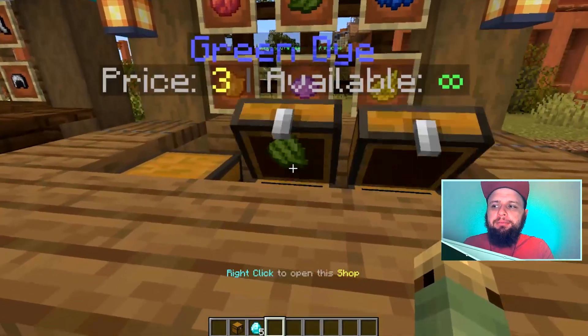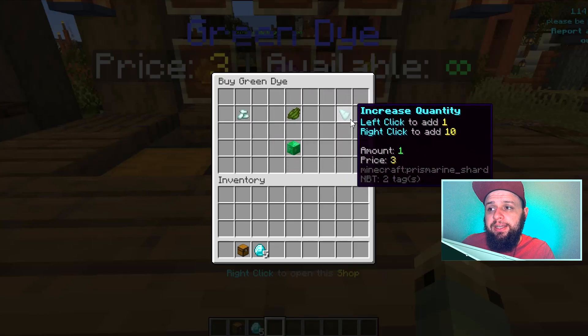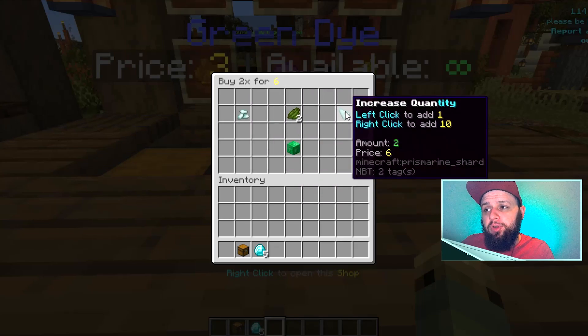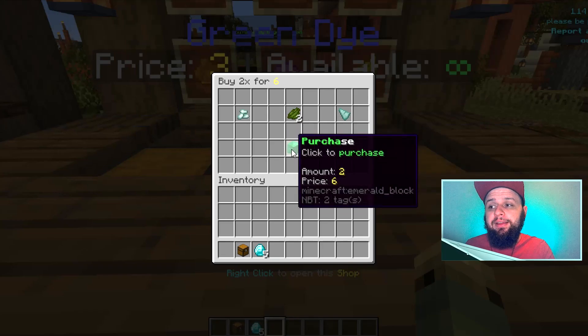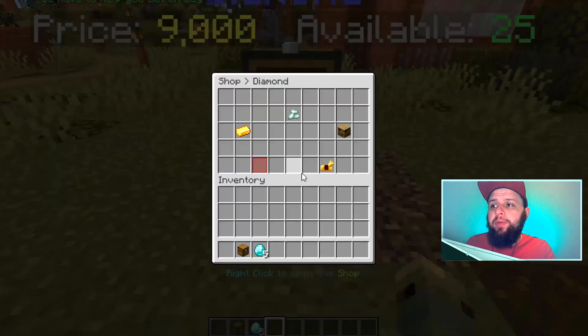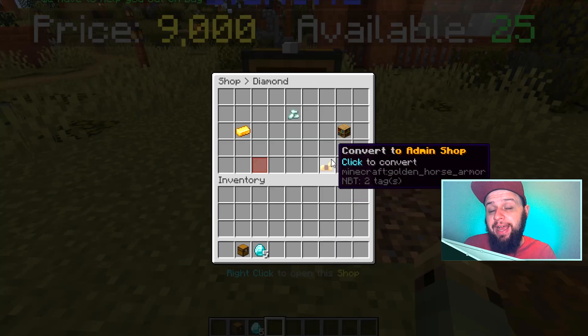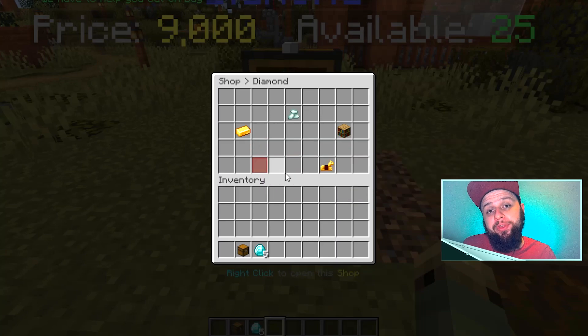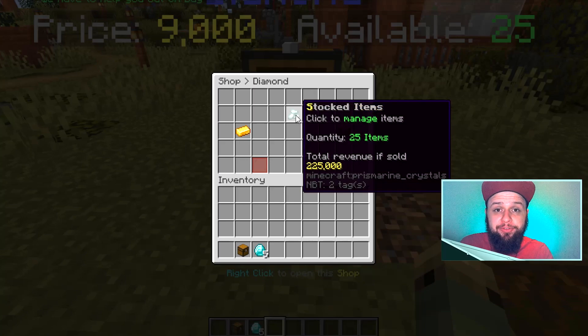If any other player comes up to my shop and right clicks on it, they will see options to increase or decrease the quantity, see the price, and click the purchase button. But if the shop is your own, you have other options to manage the stock or values within that shop. You can see stocked items, quantity 25, and it even says at the bottom: total revenue if sold — $225,000.